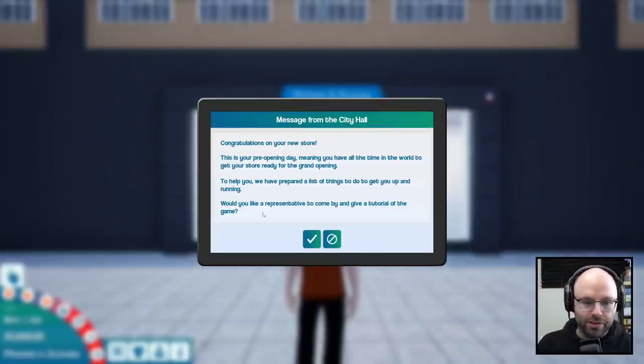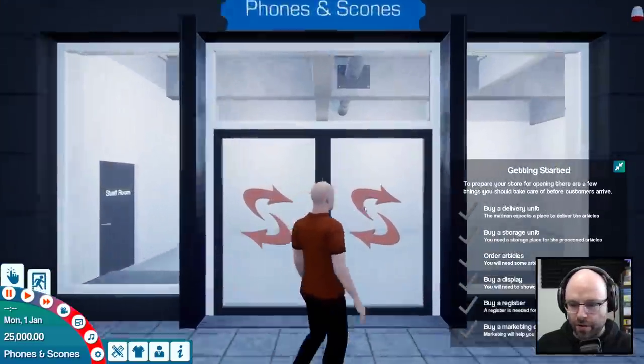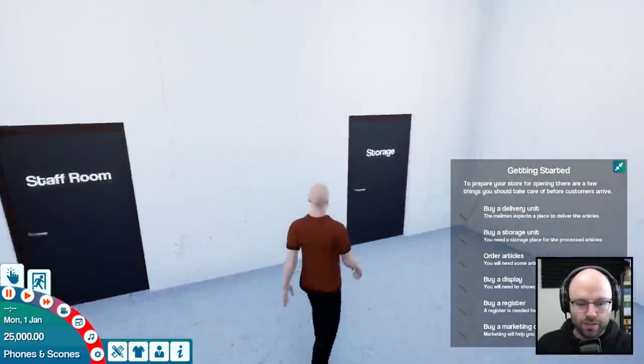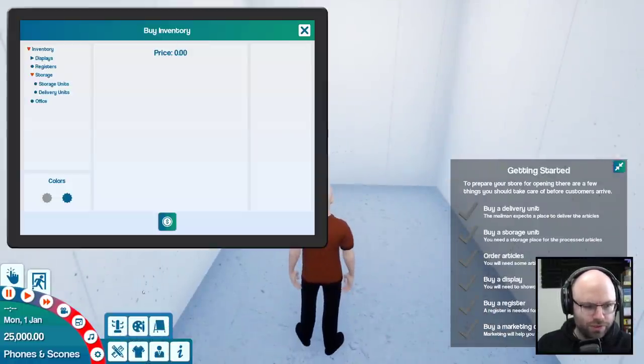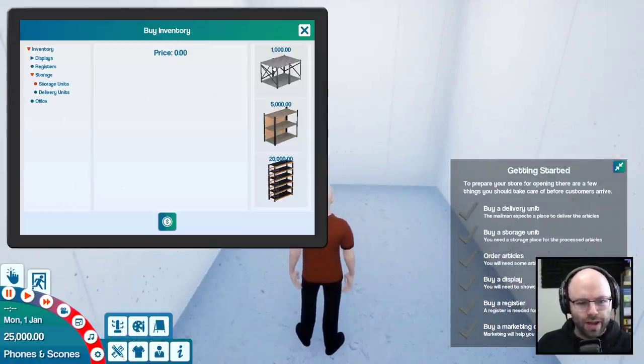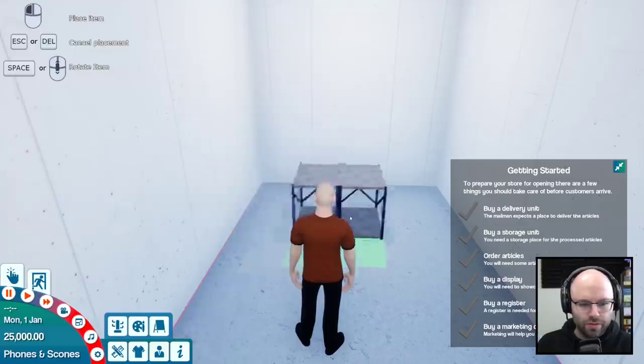Congratulations on your new store. I don't need a tutorial — I've already mastered the game. Let's hold on here. We got some storage. You go into the storage room, purchase a storage unit. We're so fast now. Purchase a storage unit, easily.